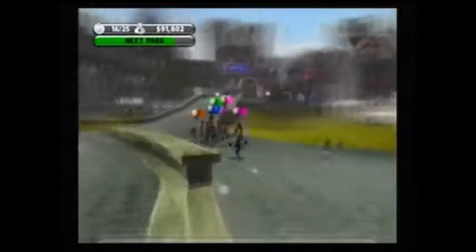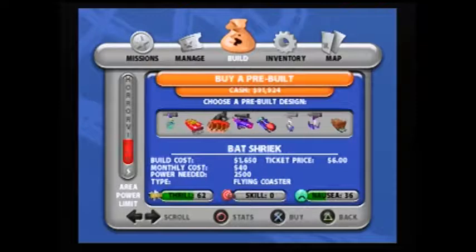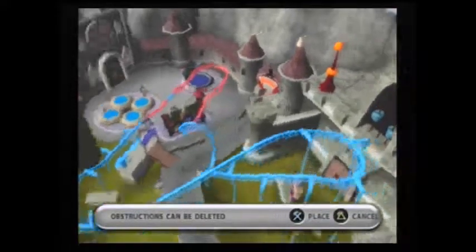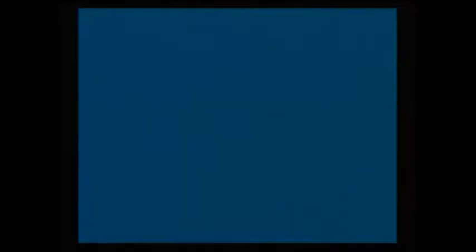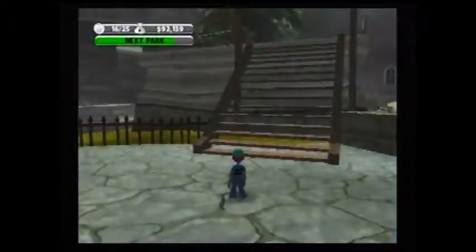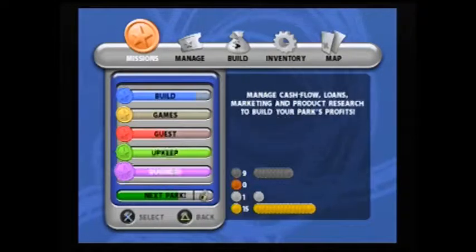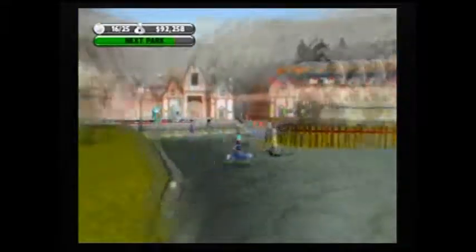Okay so what I'm gonna do is create my drilling coaster over here at this station. It's gonna be an extremely good coaster, nothing too complicated. We don't need the golf course seriously — it's not even required in missions to do the golf course right now. So this park is gonna actually be the only one without a golf course, and that's gonna be a solid decision.